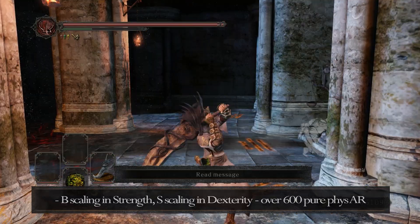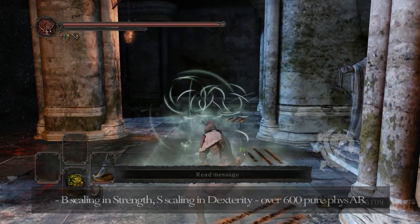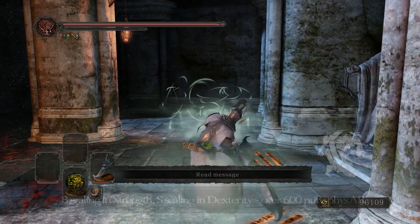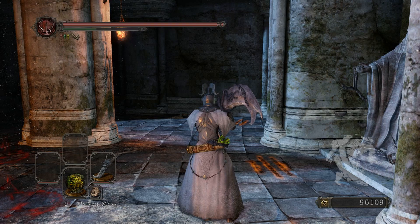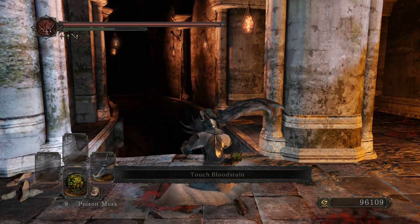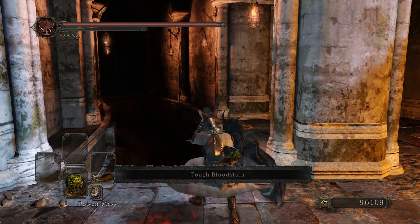It also has a really cool R2 that shoots out a bunch of projectiles, which is usually used after a combo to catch the opponent off guard when they're rolling away from you. It also has a pretty decent parry animation for a curved greatsword, so we'll get into that in a little bit.